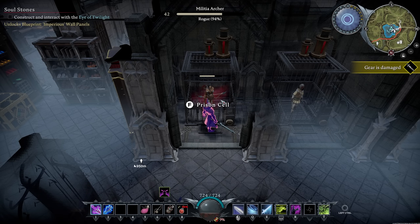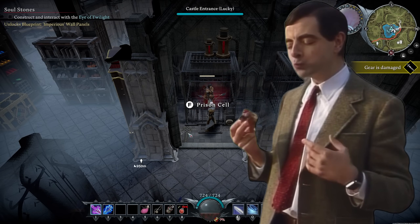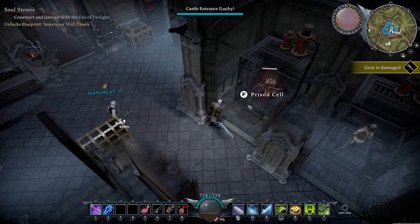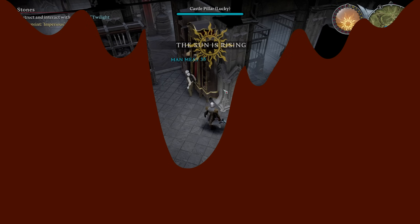I recommend getting a prisoner as soon as possible — as soon as you have a prison cell and the dominate human ability, go find a high quality prisoner to bring back. Once you have them, you have them forever. There's really no reason to get rid of them until you find something better.